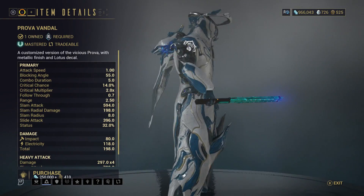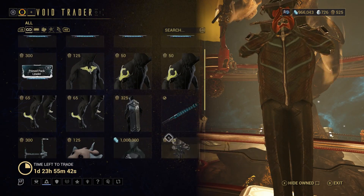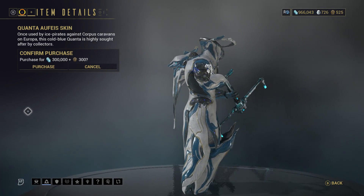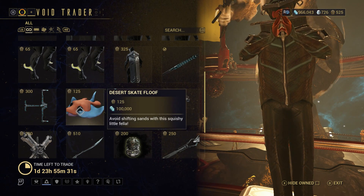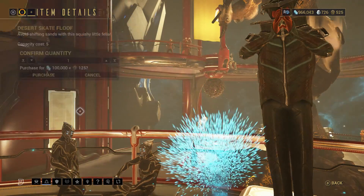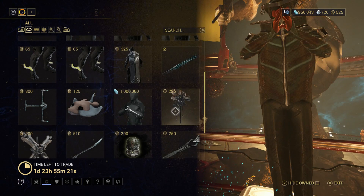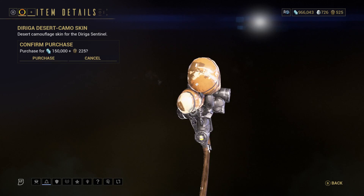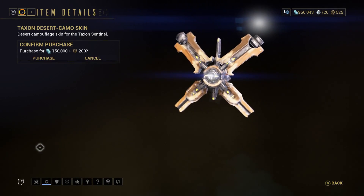The Prova Vandal — still have not tried this thing since the melee rework; apparently it's way better than it used to be. The Quanta Vandal, the Quanta Orpheus skin — not the Vandal skin, though it's weird that those haven't come together, because usually the two come together. Instead, there's the Desert Skate Floof, a Landing Craft Decoration. Ketir Presence, which allows you to do the Ketir Emote. The Desert Camo Skin for Dairaga, and the same thing but for Taksim.